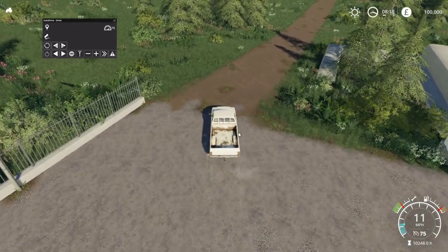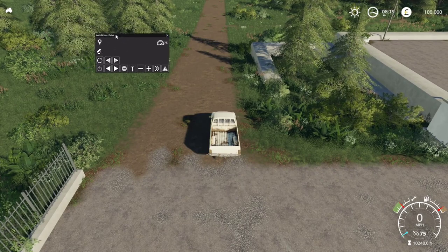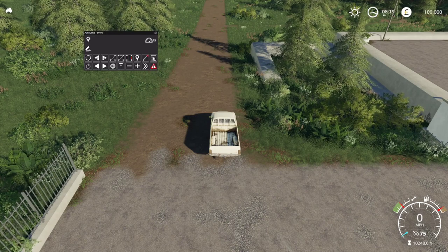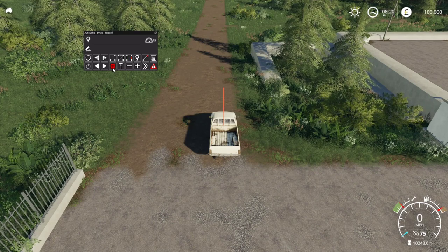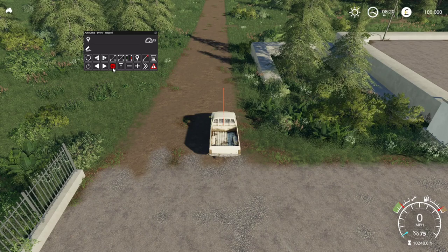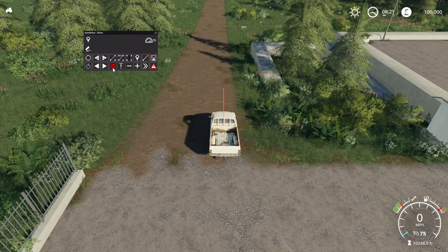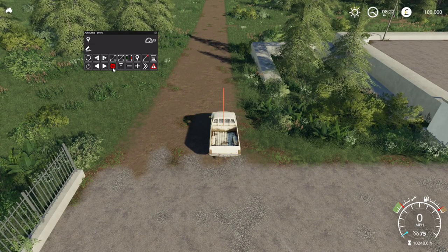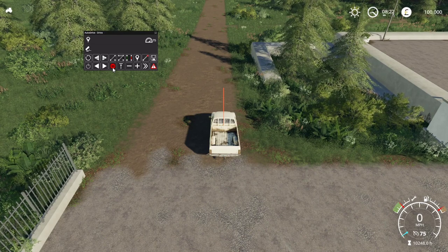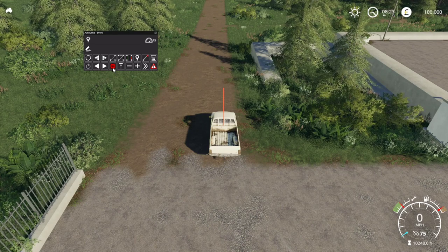So we can have workers drive past each other — if I have a worker coming back and a worker going to the store, I can make that happen. Come over to the Auto Drive window and hit the Edit button to turn it on. Then hit the Record button — right now it's going to record starting from this point, and that's a one-way path. If you click it again, it records a two-way path. I recommend doing a one-way path all the way there and all the way back so you can have people go back and forth — it works easier than two-way paths. All the paths that are standard in Felsbrunn and Ravenport are one-way paths. Also, when creating paths, make sure the turns aren't super sharp — make sure the biggest vehicle you're going to have drive these routes can make all the turns with whatever it's hauling.